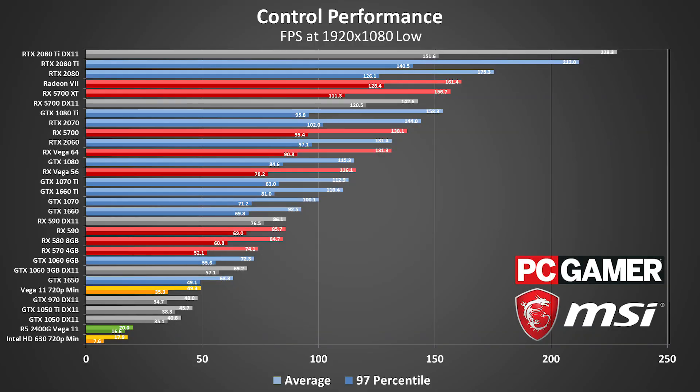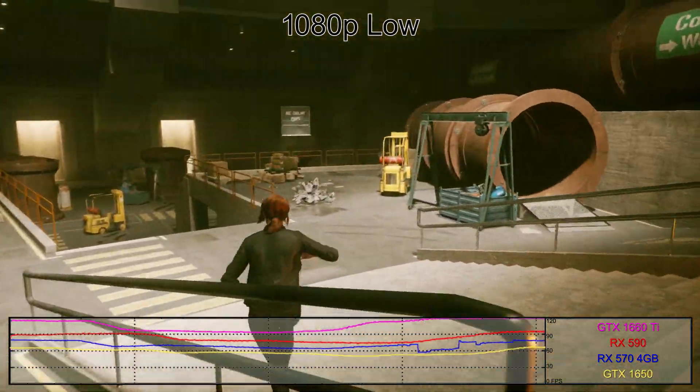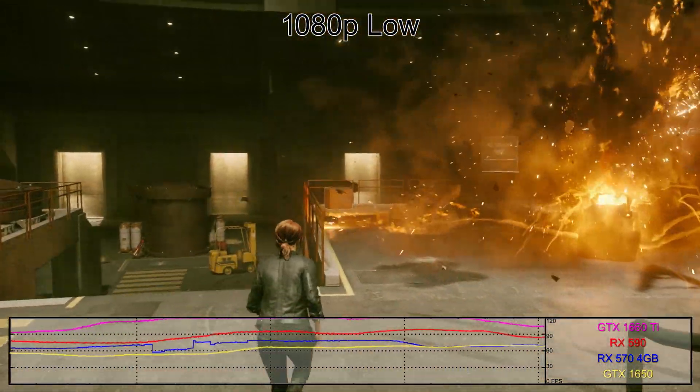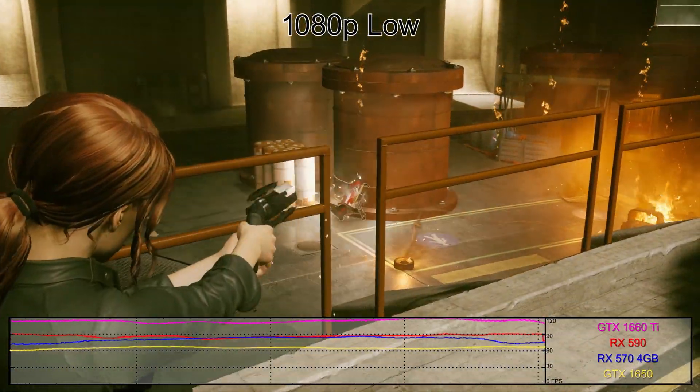AMD's RX 570 and 590 both deliver good performance at extremely aggressive pricing. There is some hope for owners of low-end cards. At 1080p low, even the GTX 1050 can pull off a playable 40fps. That means pretty much everything from the past few generations, both Nvidia and AMD, can handle Control at its lowest settings, while for 60fps you can make do with a GTX 1650, RX 570 or a faster GPU.